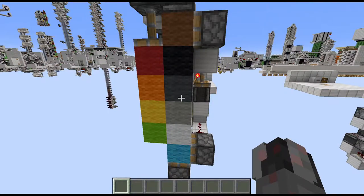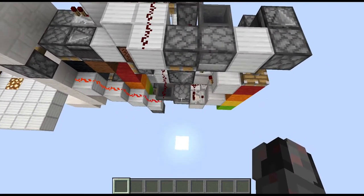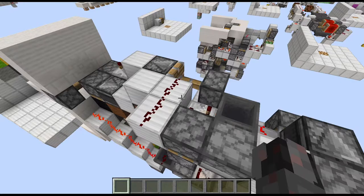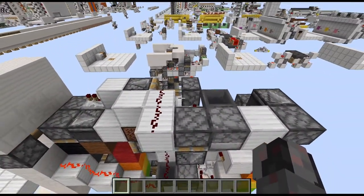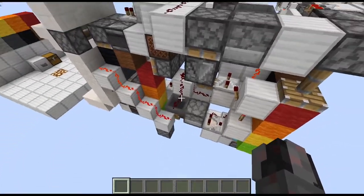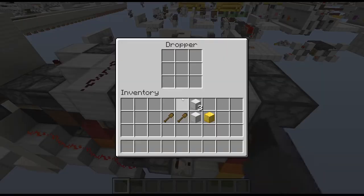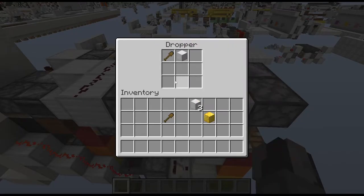With that the circuitry is pretty much finished. Now the last part is setting up our randomizers. This randomizer has basically two components: the first is a countdown and the second is the actual randomizer. This here will produce either a signal strength of one or a signal strength of three - either will activate the shuffling of our combination, but only the signal strength of three will also trigger the countdown to count one further down. To set this up, all you need to do is put a combination of non-stackable and stackable items inside of this dropper here, and each time the dropper is activated it will randomly select one of those.